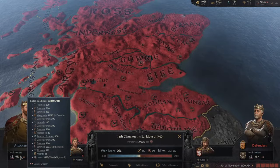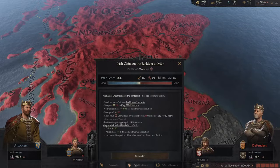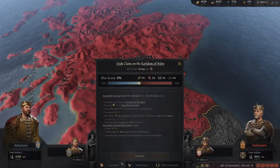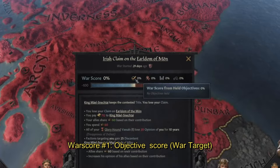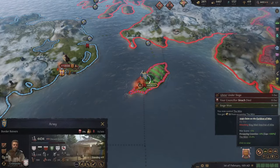Below our characters' names is a total soldier count, and if we hover over the numbers we'll see a breakdown of the exact types of troops each side has. In the middle we can see the options of surrendering, white peace, and enforced demands. To enforce demands we need plus 100% war score; to white peace we need plus 30%; and we can surrender voluntarily at any point, or the enemy can force us to surrender if we have minus 100% score. The war score is made up of different values. The check mark icon here is for completely holding the objectives, which is the war target. After three months of completely holding the war target, you gain 1% score per month.